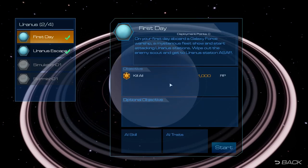First day. On your first day aboard a galaxy force warship, a mysterious fleet shows and starts attacking Uranus stations. Wipe out the enemy scout and get to Uranus station ASAP. So this is our first mission. We're just kind of getting to the galaxy force. Just started this and hey, we gotta fight.